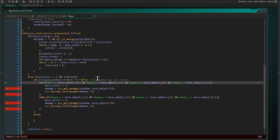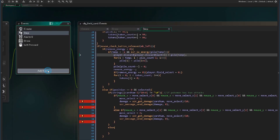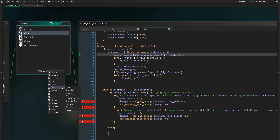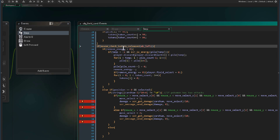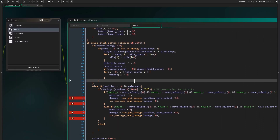Before we test, I want to clarify why we use mouse_check_button_released for the left mouse button instead of just using the mouse left button event. The mouse left button released event only triggers when the mouse button releases on top of the collision mask for the sprite or object, and we don't want that behavior — so we use the check function in the step event instead.